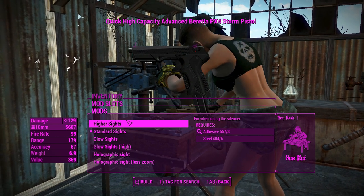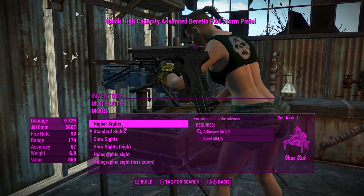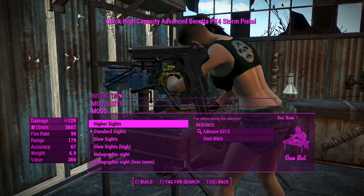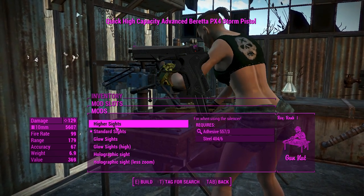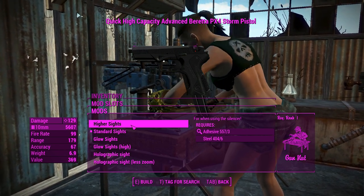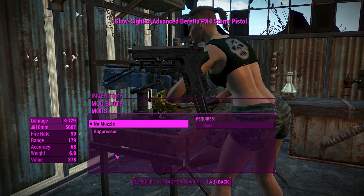Next up for the sights - this is where it gets a little bit interesting. On your pipe pistol, if you put a suppressor on, the suppressor completely blocks the sights. The same thing would happen with this weapon, but this thing has higher sights and standard sights. So for use with the silencer you want the higher sights - it sits a little bit higher on your gun so you can actually use the sights to accurately aim, which is nice. We'll go ahead and chuck on the glow sights for the higher variant.